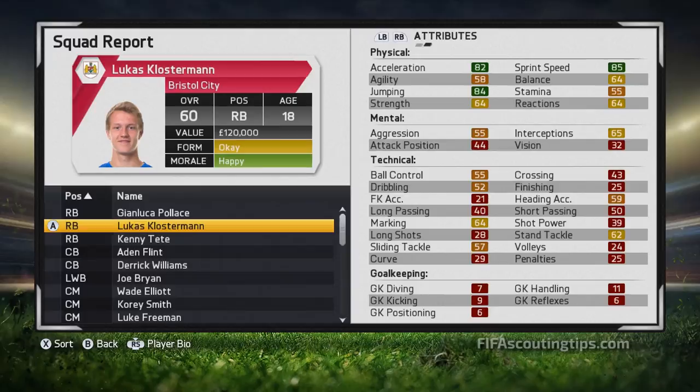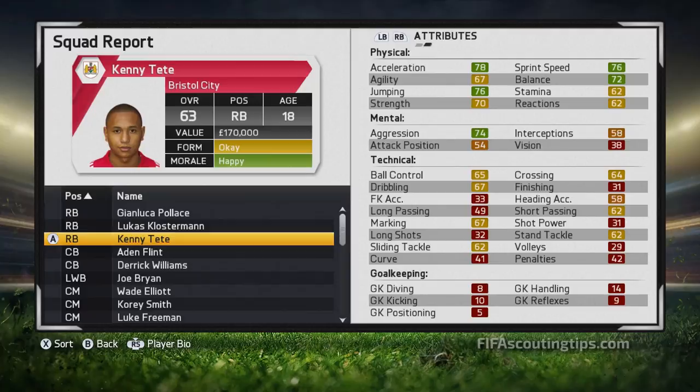He starts at 60 overall, has 77 potential, and is 18 years old. He plays for RB Leipzig in the German second division. The scout's valuation is 120,000 pounds. If you inquire in January you should be able to get him for around 600,000 to 700,000 pounds. His wages are just 750 pounds - very cheap. He has a four-year contract at Leipzig and is right-footed with a three-star weak foot and two-star skill moves.